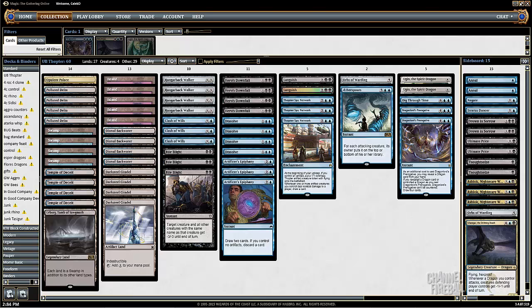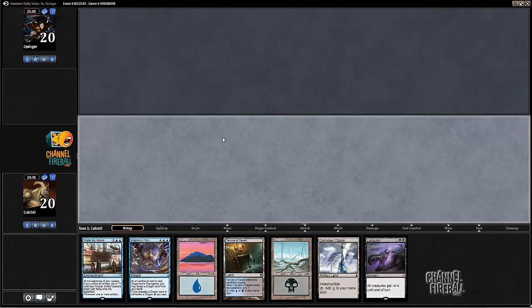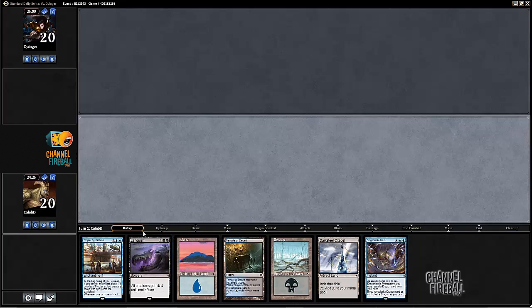Time for round one. Here we are on the play, and we have a good hand. Not the best thing ever — we would really like to have something to do on turn two or three. The Dissolve, Hero's Downfall, and whatnot. On the other hand, we have an artifact and a Thopter Spy Network, we have a sweeper, and we've got really good mana. We have a scry land, so it's a good hand.